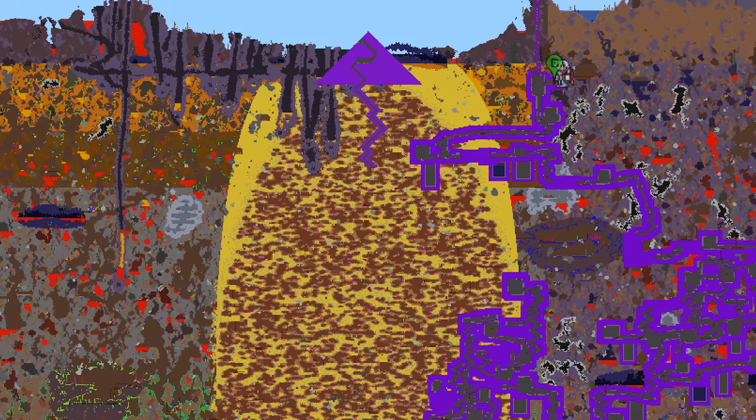So don't be like me — be proactive. Before hard mode, build a prophylactic barrier somewhere around the desert border to prevent the crimson from spreading downward. It'll save you a lot of pain later.